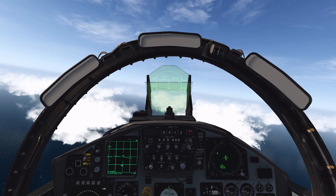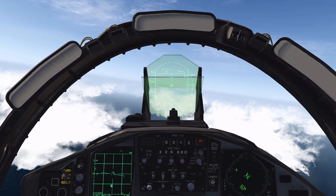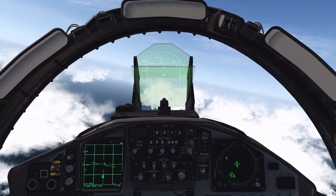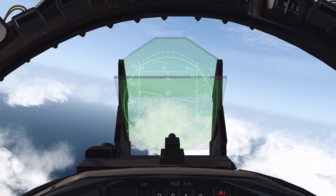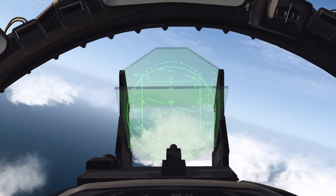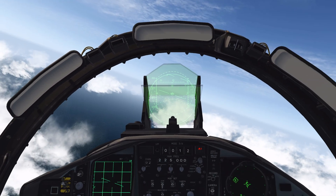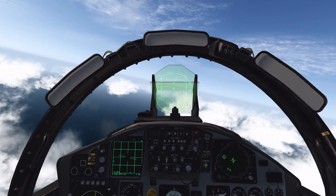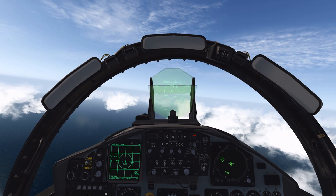The last method for engaging a target is going to be Super Search mode. In order to enter this mode, you're going to use your auto-acquisition switch forward. As you can see, the HUD pops up this symbology — it looks like two semi-circles with a dotted line. This mode will pick up any contact in front of you automatically, out to 10 miles. It's kind of like the dogfight mode in the F-16.